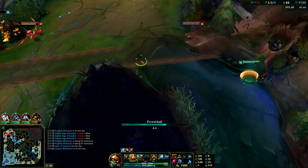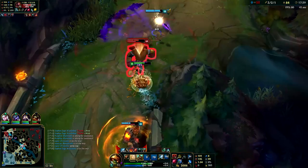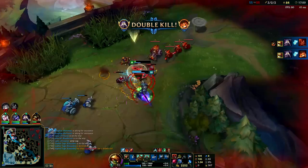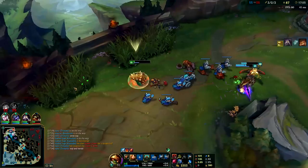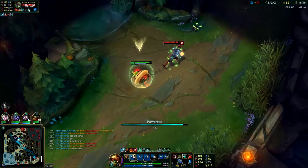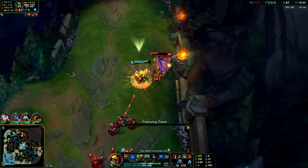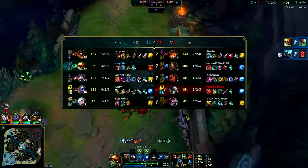Where Rammus really starts to shine is in the mid and late game, once he has an item or two and is level 11 and up. His ultimate becomes practically a perma slow — Gnar basically can't move at all. Even when they're all focusing me, I don't take too much damage and can stay in the fight helping my teammates. Once you have Thornmail and Tabis, you can easily solo AD carries. You'll be very quick and every time they attack you, they're just killing themselves. Turn off your W to move faster when chasing, and with your ultimate up, they should be super slowed anyway.